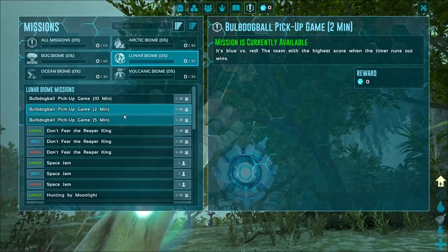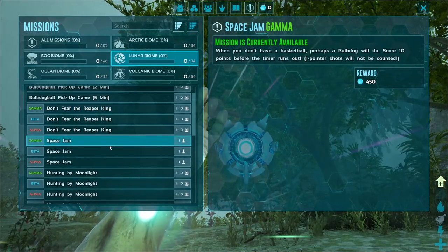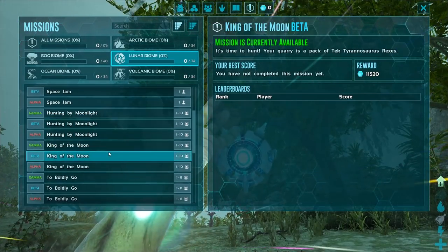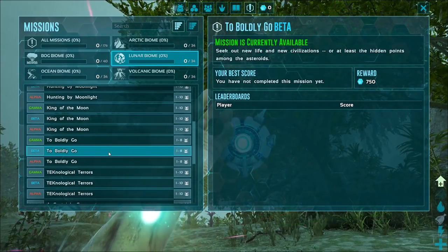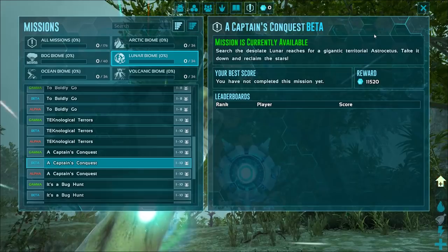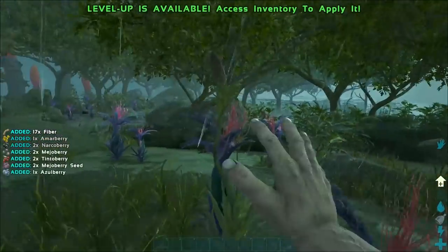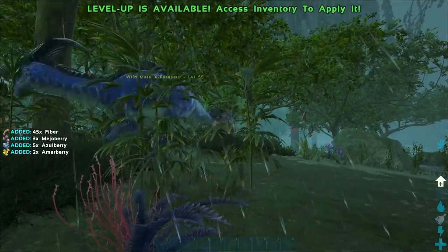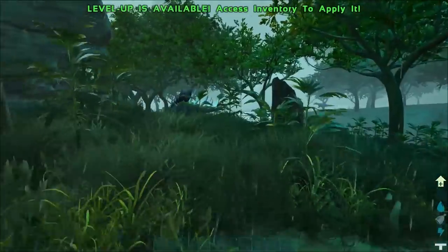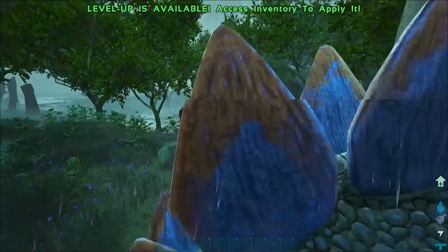There's a bulb dog mission - ball pickup game, two minutes, five minutes. 'Don't Fear the Reaper King.' The different missions look like the same sort of thing. 'Take it down and reclaim the stars.' We do want to grab some hexagons because that's how we get cryopods and extra materials. There's a daydome that'll eat us alive - he's found us! Kentros aren't going to aggro on him, let's just run away. Oh god, we're dead.